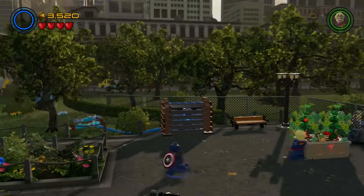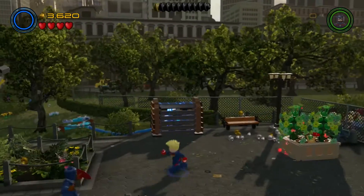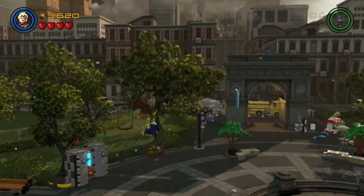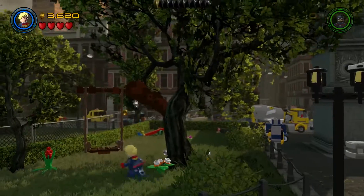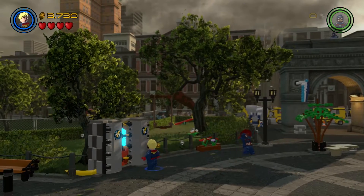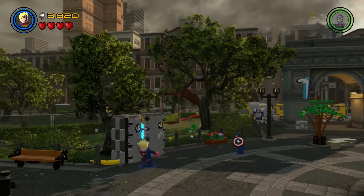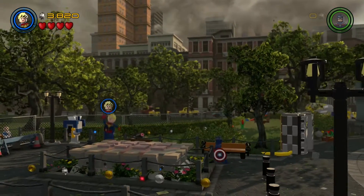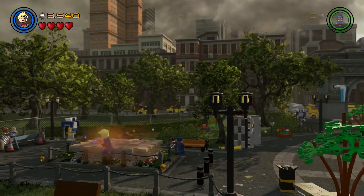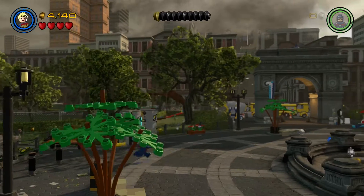Oh, what's this? Oh, that's a Scarlet Witch thing. Well, I don't have Scarlet Witch. Let's just go ahead and fly over here. Did I see some glowing stuff? No, thought I did. What does this do? Anything? Nope. Oh, here's some glowing stuff. But I need to be able to have someone that can detect stuff. So again, I'm just kinda looking around for right now.